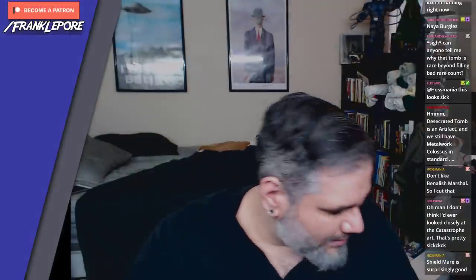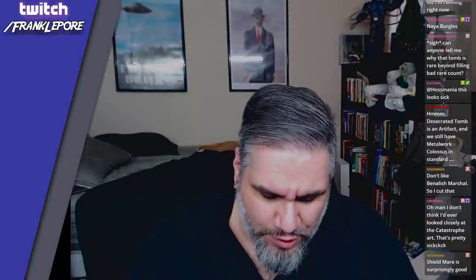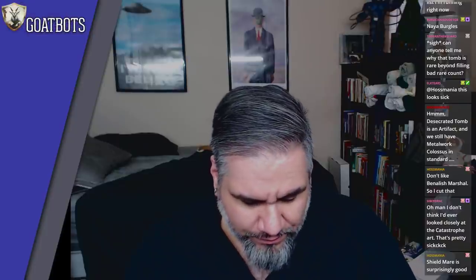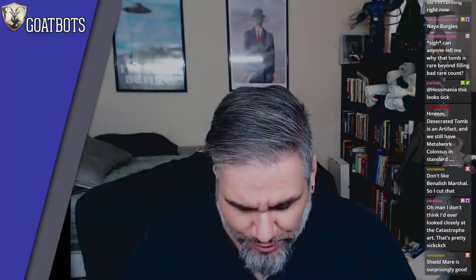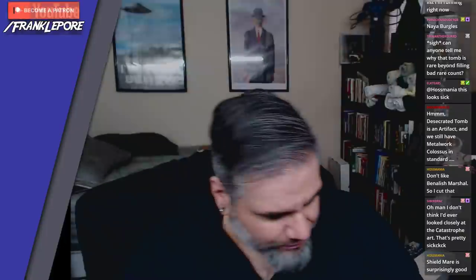I think what Magic struggles with — and one thing I would like to see worked on — is they're not great at making sure the feel-bads are minimized when you open really bad rares. That should be uncommons. I know not every rare can be a knockout. I also know Mark Rosewater's philosophy about how you need bad rares for good rares to exist — you have to have that balance. But still, like, Recollect, Aether Tunnel, and Sift.